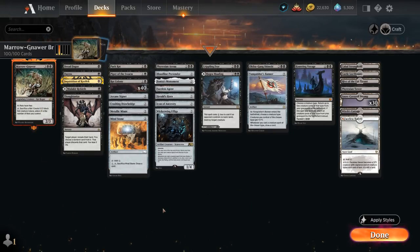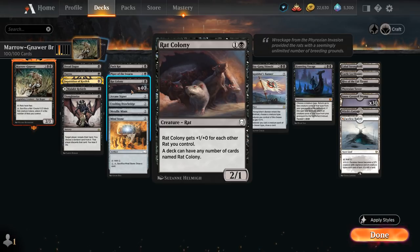You may have noticed we're playing 40 copies of Rat Colony in the deck — the 2-mana 2/1 that gets +1/+1 for each other rat we control, so it also plays well with those rat tokens from Meronar. A deck can have any number of cards named Rat Colony, which is why we can get away with playing 40 copies — we could play even more if we wanted to.